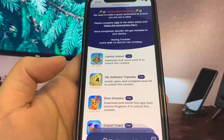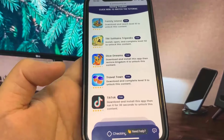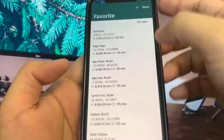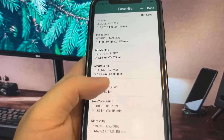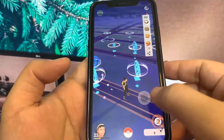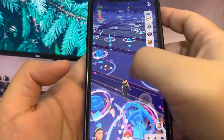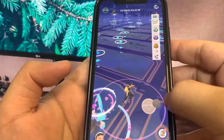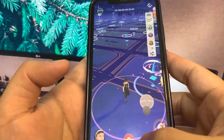Make sure you actually complete the required tasks or it won't work. The favorites feature is a big deal because when you go to other countries, the Pokemon in those countries are available to you. I just teleported and now I'm in a different city with the Pokemon in that city — the Pokestops in that area will also be available to you.